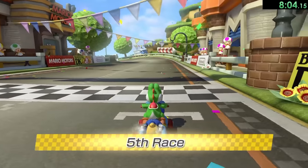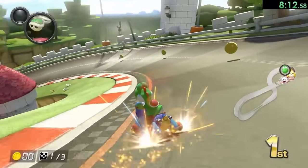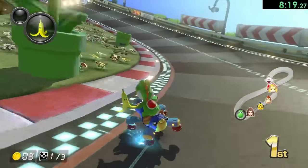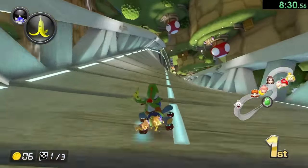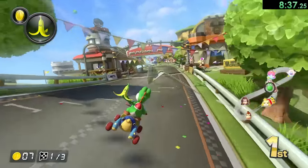Now we're onto the Flower Cup and this one starts with Mario Circuit, which is a really standard stage. There's not really any shortcuts — it's just about doing good driving and also avoiding things like those Goombas right there. And there are also things like piranha plants, but since we're going so fast we usually don't have to worry about those guys. I just want to take the tightest angles as possible, because if you're hugging the tightest angle, obviously you go less distance — so it works out well.